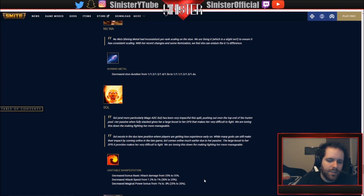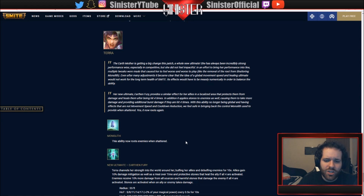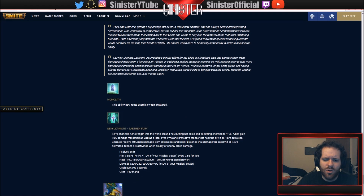Sol is still going to be fine - she's just been performing really well. Tara: Monolith Stability now roots enemies when shattered. New ultimate - Earthen Fury: Tara channels her strength into the world around her, buffing allies and debuffing enemies. Allies gain 10% damage mitigation as well as a heal over time, plus protective stones that heal the ally if all four are activated. Enemies receive 10% more damage from all sources and harmful stones that damage the enemy if all four are activated.